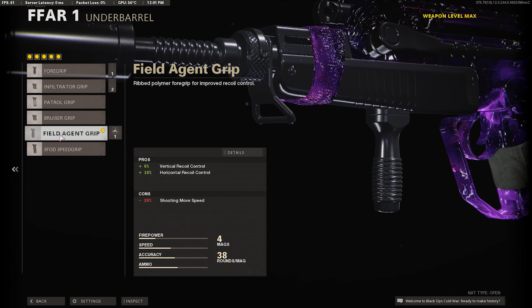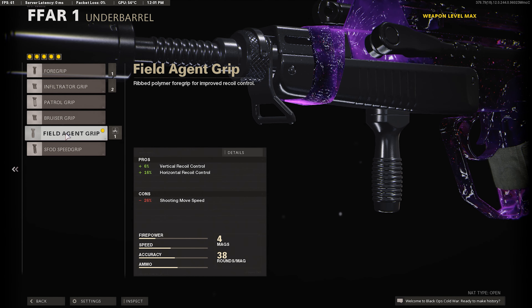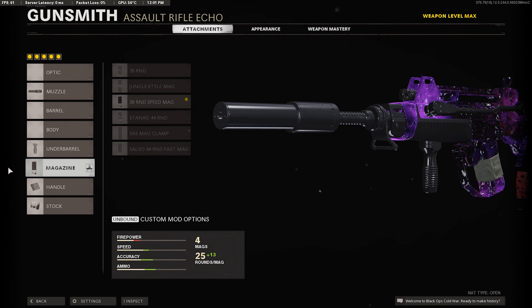We're going to be using the field agent grip. This is going to make it so our gun has literally zero recoil, because it's going to give us plus 6% vertical recoil control and plus 16% horizontal recoil control. This is the zero recoil setup — using the field agent grip and the agency silencer.